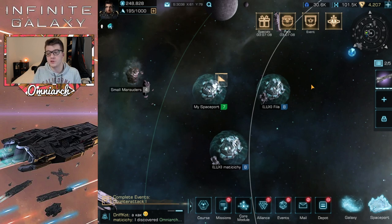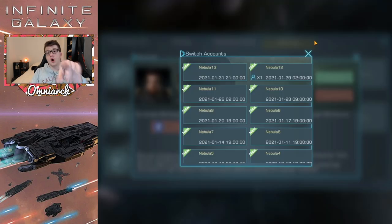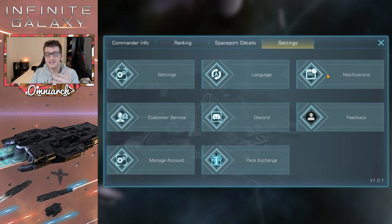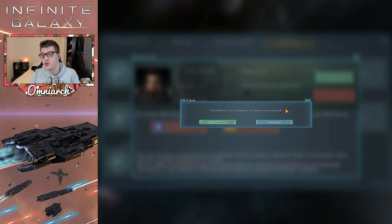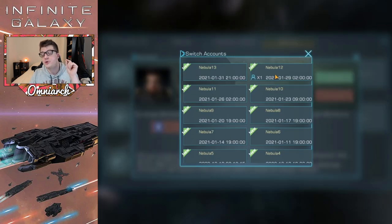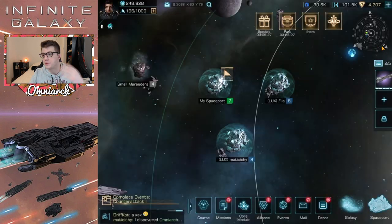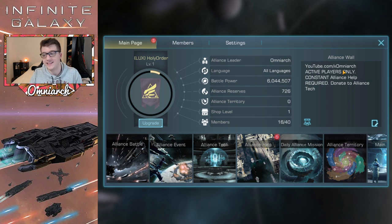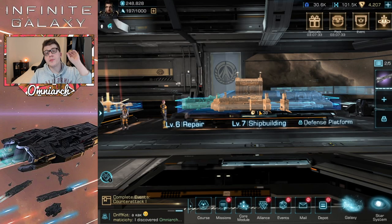You're all welcome to join my alliance — it's on server Nebula 12. To start there, get past the introduction videos, go to settings, click manage account, then new game, hit confirm, and create a new account in Nebula 12. My YouTube link is right on the alliance wall so you'll know it's mine.